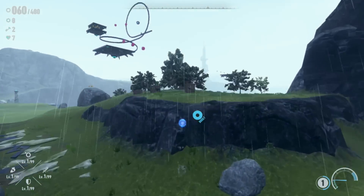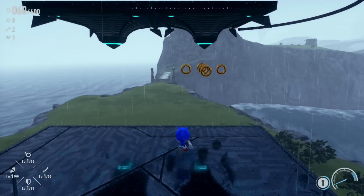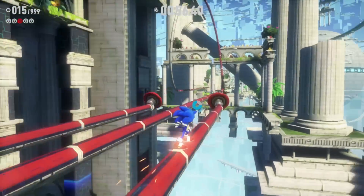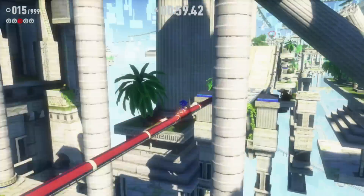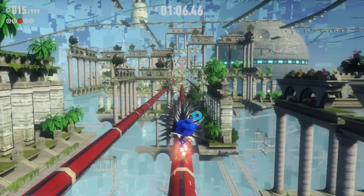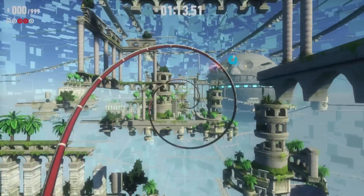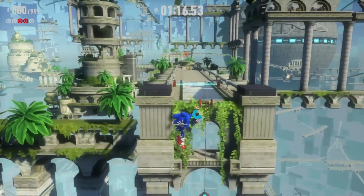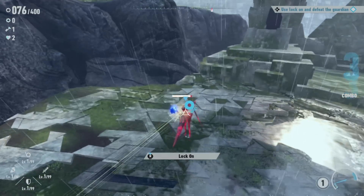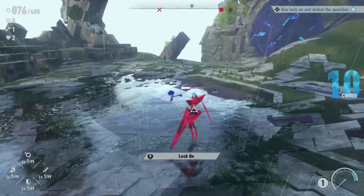Frontiers also unexpectedly features a skill tree. As we tackle enemies with a relatively simple homing attack, we drop rewards that can be converted for new moves — the initial unlock being a cyclone maneuver that leaves a trail of destruction in your path. The gameplay loop is quickly establishing itself: find environmental puzzles to reveal more of the map, tackle enemies in the open world, take down larger bosses for keys, then open portals to more traditional linear Sonic levels. Complete enough of those and you unlock an Emerald.